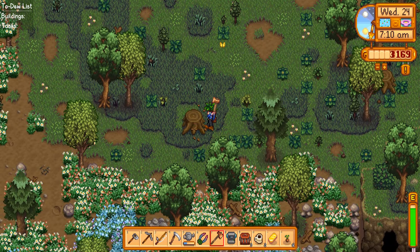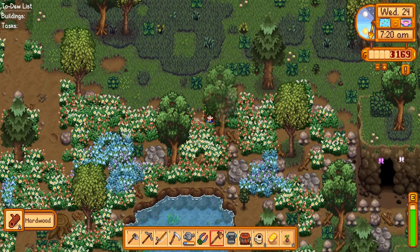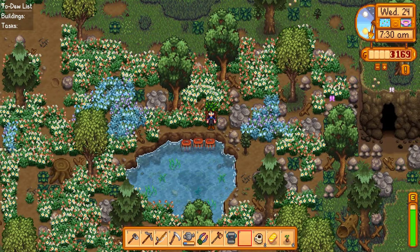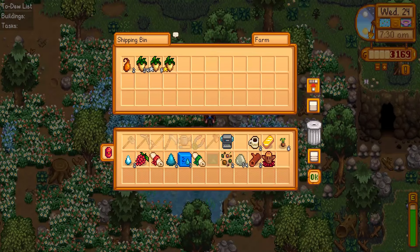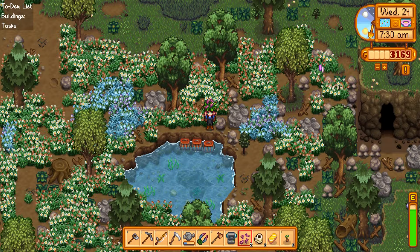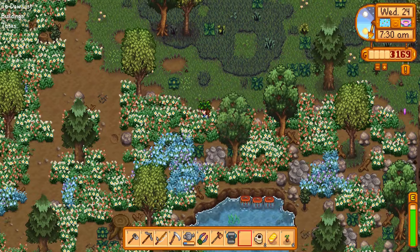We now have an upgraded axe, which means I can go ahead and hit these stumps and get some hardwood out of it — that will help us for one of the bundles. I also want to go ahead and put down the crab pots. I need some bait. We'll grab some bait, put these in here, and then come back and check that tomorrow.